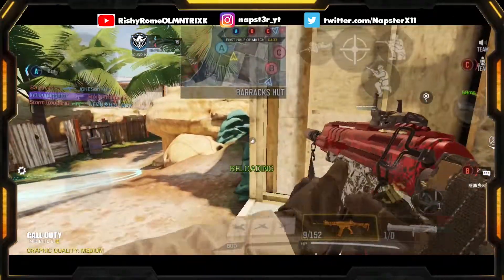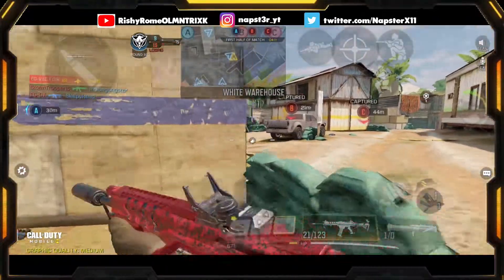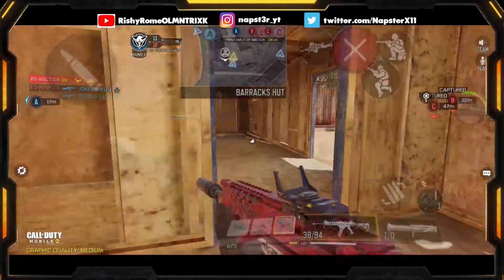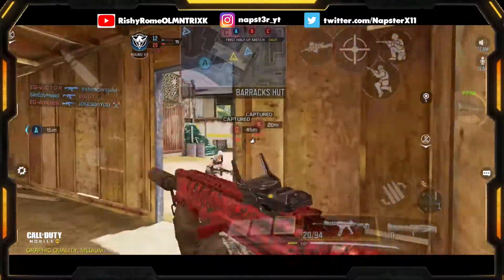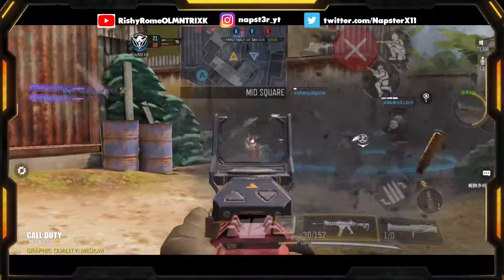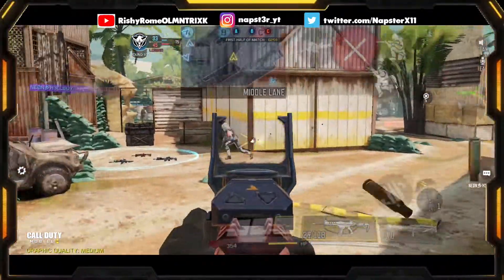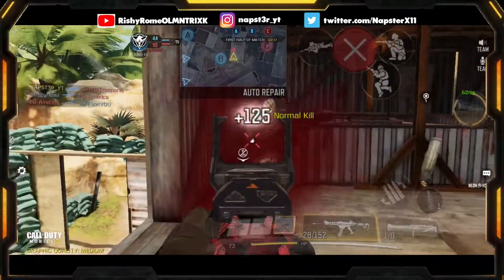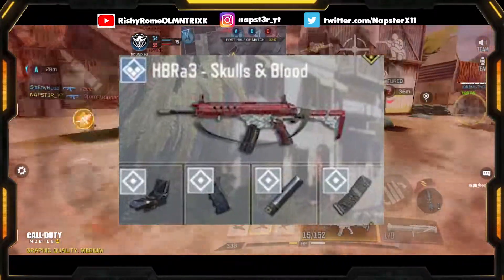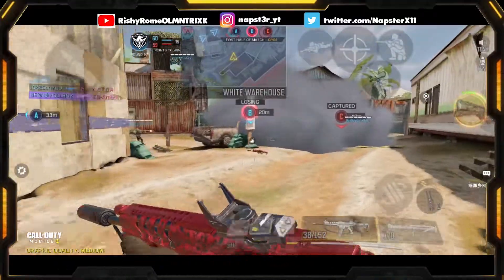I'm actually testing this gun out for the first time — I haven't used this gun at all. I'm using a bit of an off-loadout because I'm using a suppressor on this gun to reduce the muzzle flash when you're shooting. I'm using a suppressor, an extended mag, and quickdraw. You can see on screen right now the attachments — suppressor, extended mag, and quickdraw. The iron sights are pretty okay.